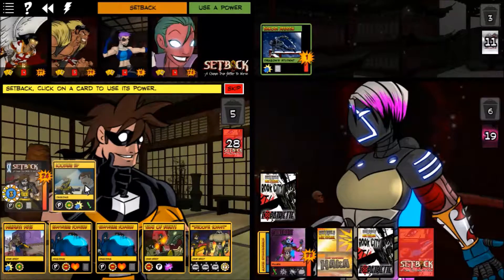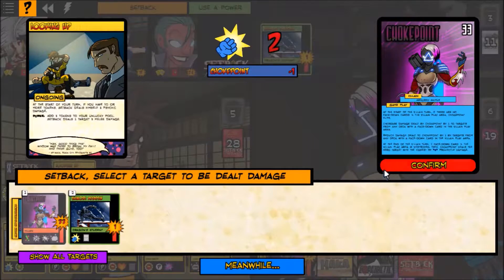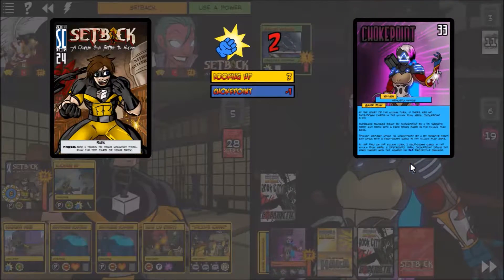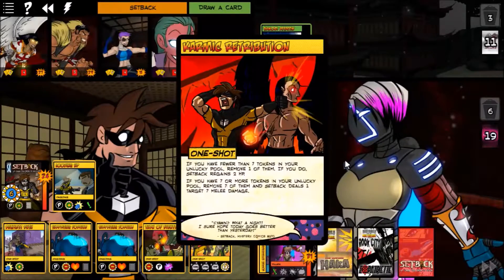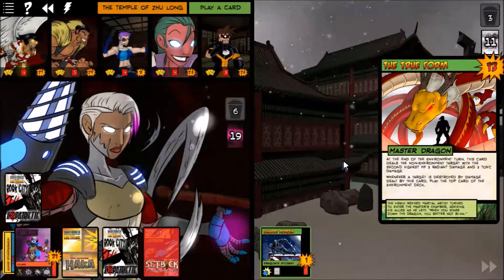Do we want to do three damage or get a random card? I'm going to do my Looking Up and just hit her. She's got damage reduction but I think that's fine. We drew Karmic Retribution. The True Form enters — 13 health Master Dragon. At the end of the environment turn, it deals the non-environment target with the second highest hit points three radiant and three toxic damage.